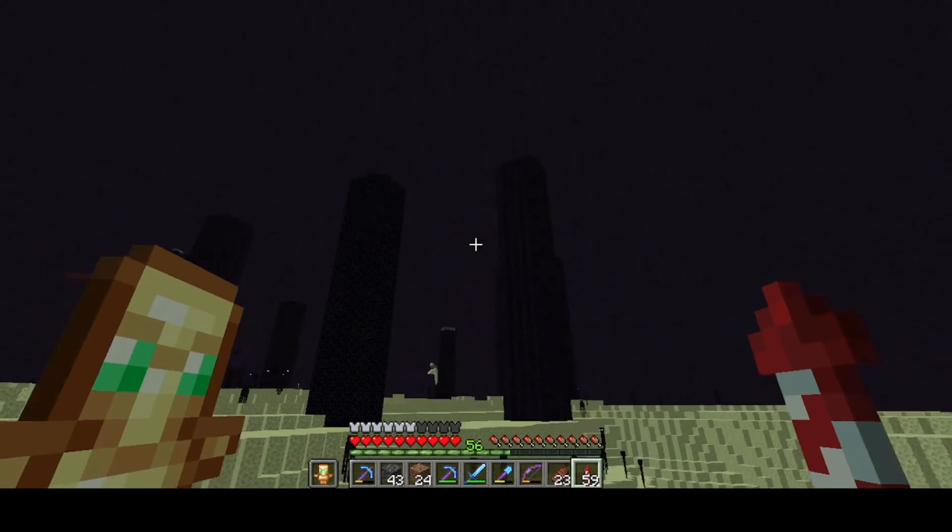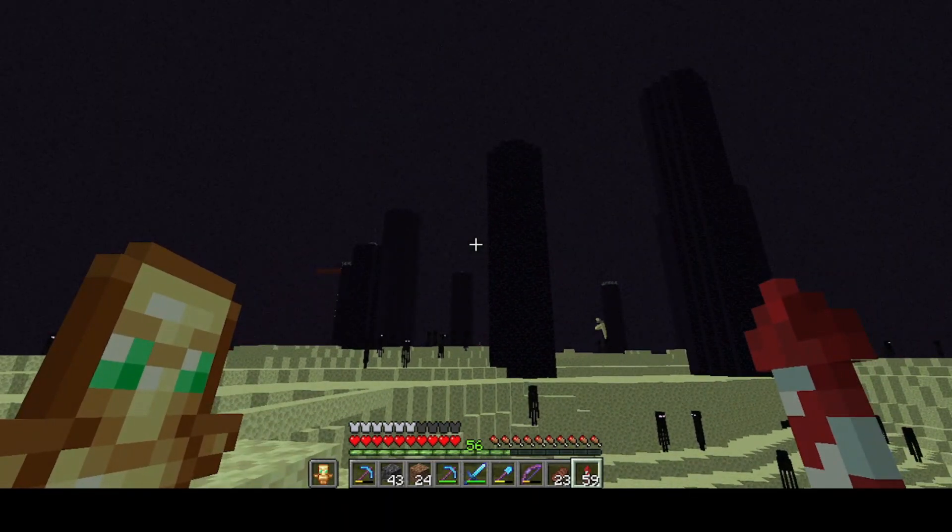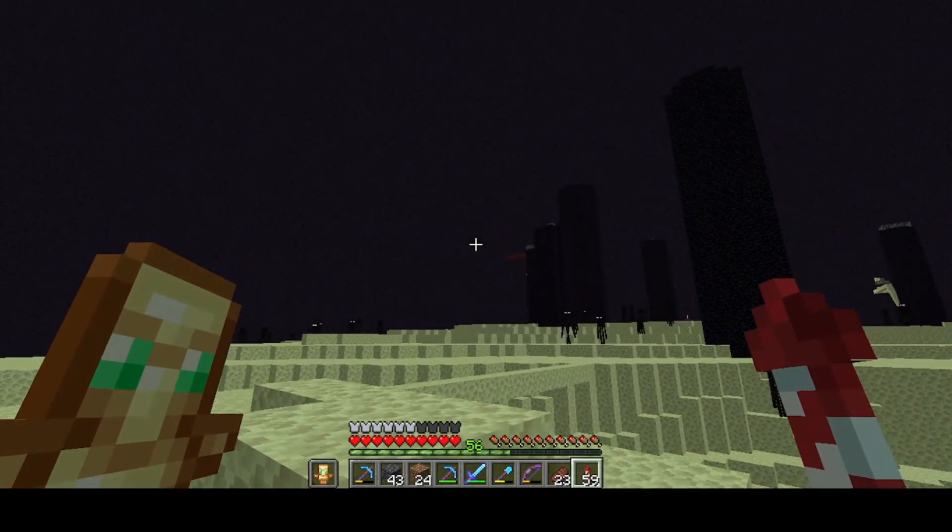So we have an Efficiency 4 pick which will make easy work of mining one of these towers down. I just need to decide which one. I think I should go for the shortest one first.